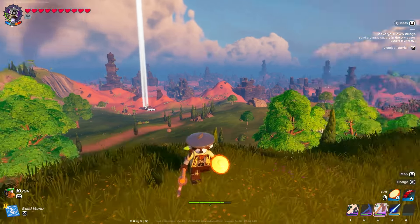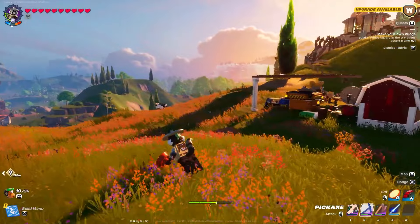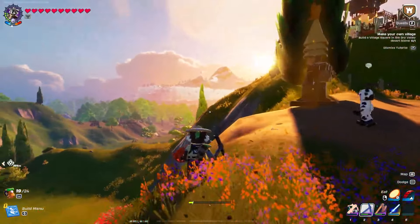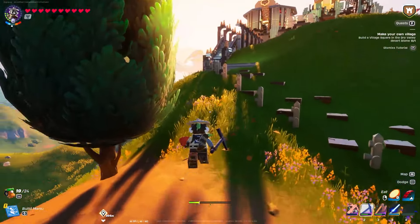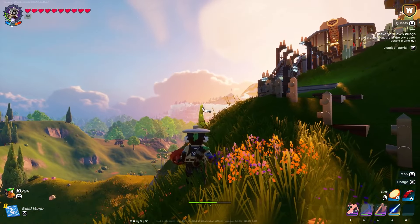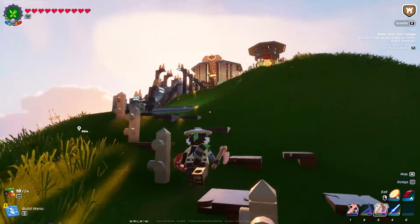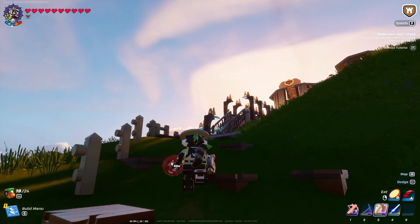This seat is absolutely incredible — I might throw it down in the description for you guys because the Frostlands, it's right there. So yeah, we're gonna go up to the base and grab the ang glider and go get some sand.